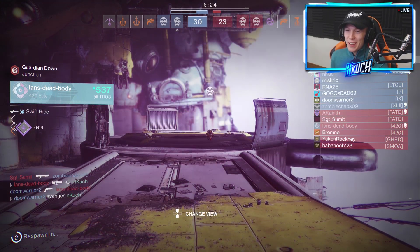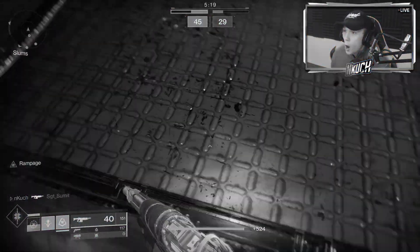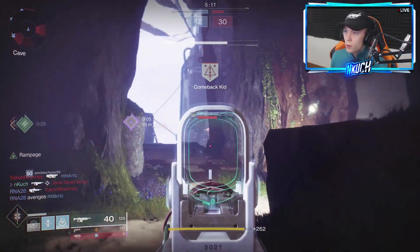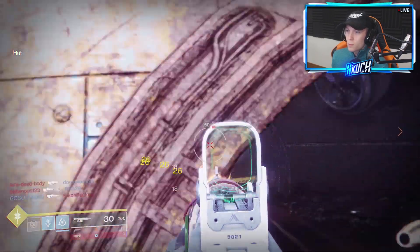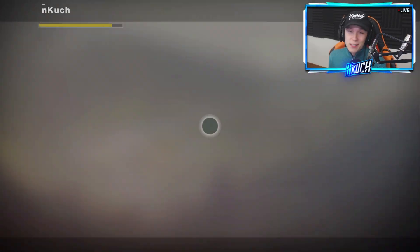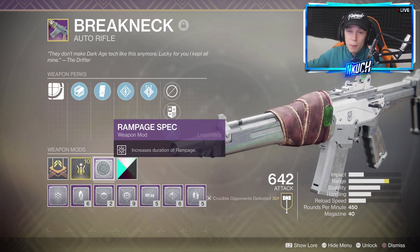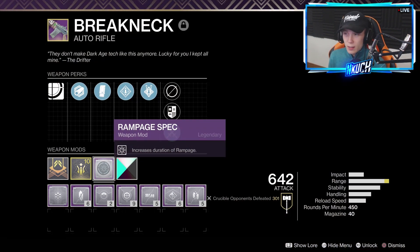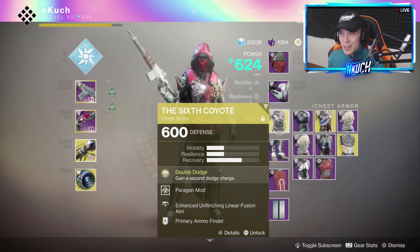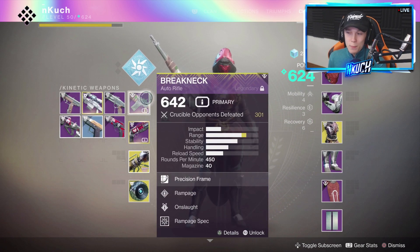My teammate just ate that grenade shot for me. Never mind — it went right through him and killed me, that's unfortunate. Nice little kill. I smoked him and jumped over the doorway. You guys have to try this out — if you have the Breakneck, definitely put on the Rampage Spec. You can easily get it by buying random mods from Ada. Put that on the Breakneck, then hop on any hunter subclass you want, put on Six Coyotes, put on a bunch of Paragon mods.